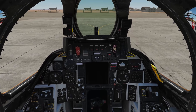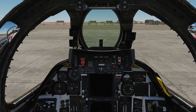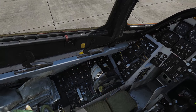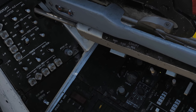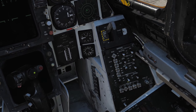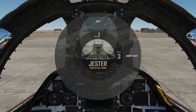Now, once our engines are nearly started, you should hear Jester fiddling around with god knows what. So while he does that, we will turn on our SAS with these three switches. Now come to the right side and turn on our ARA-63, which is our RWR. And then you want to turn on your VDI, our HUD, and our HSD. At this point, you can check to see if Jester is ready to align. If not, you will see an empty menu like this.